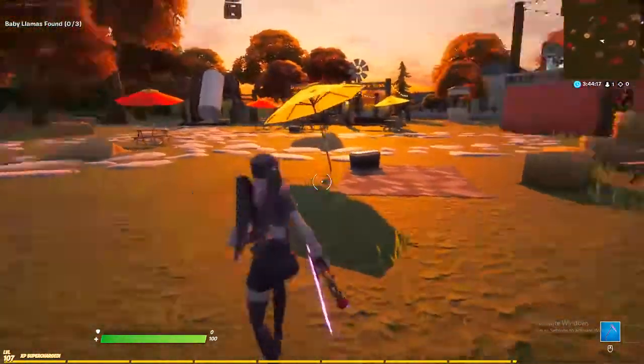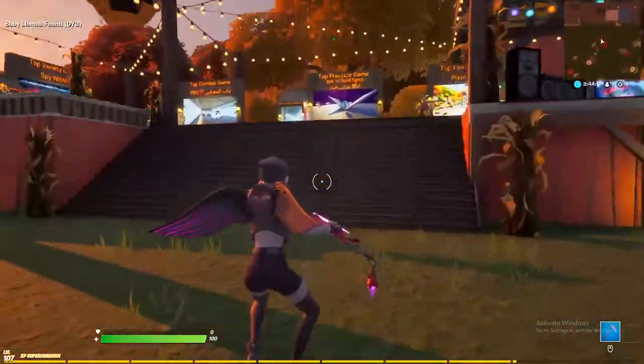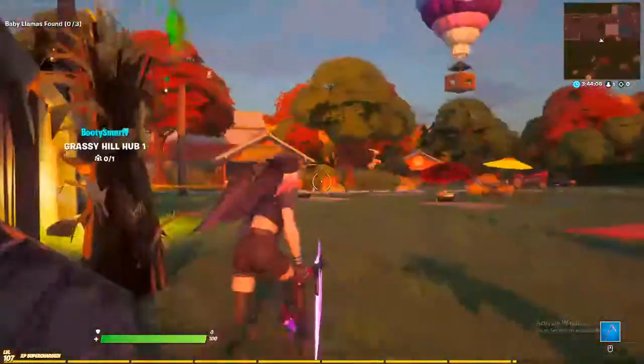You still have your friends rifts on the sides — those are the same. Everything to do with matchmaking and featured portals is on this side, taking up less space. It's all right here for you.